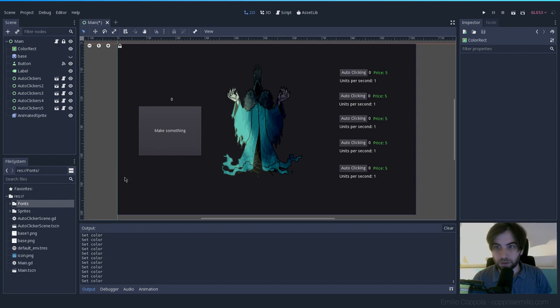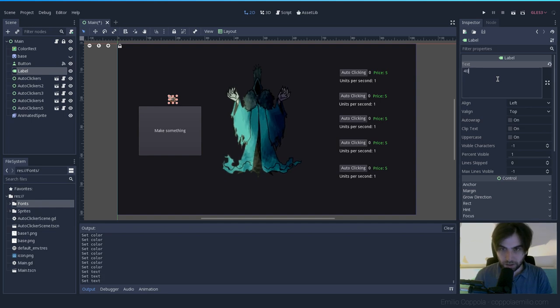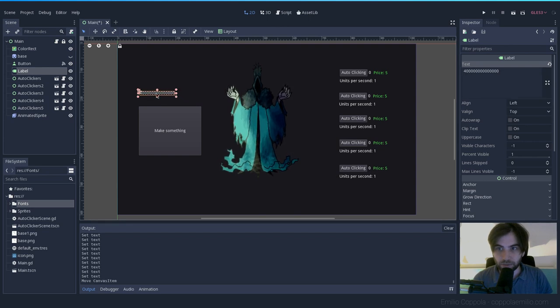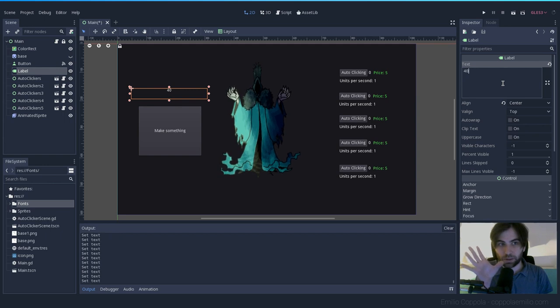First, let's fix the number label. One thing that was bothering me is that if it gets very big it's not properly aligned. Let's make it big enough, and set the alignment to center, so whenever the number gets smaller or bigger it will always stay on top of that button.